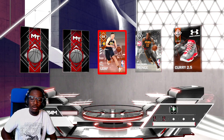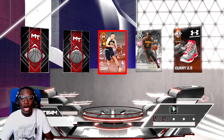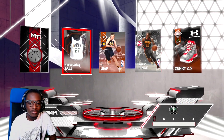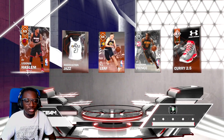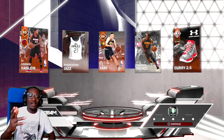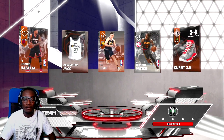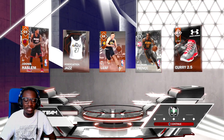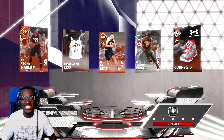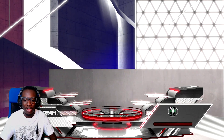TJ Leaf, the rookie from UCLA! Alonzo Ball. Jazz uniform — nobody cares. Udonis Haslem! It's like they knew — I was talking about the Miami Heat and poof, Udonis Haslem. I named one move after him — the little kick out to the 12-foot jumper along the baseline. Yeah, that's his jump shot right there. He killed the Pacers with it one year in the playoffs.